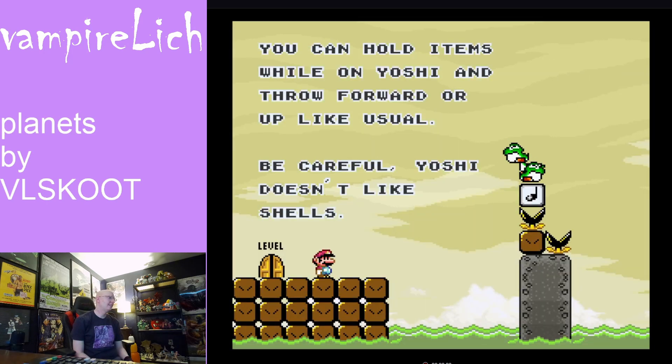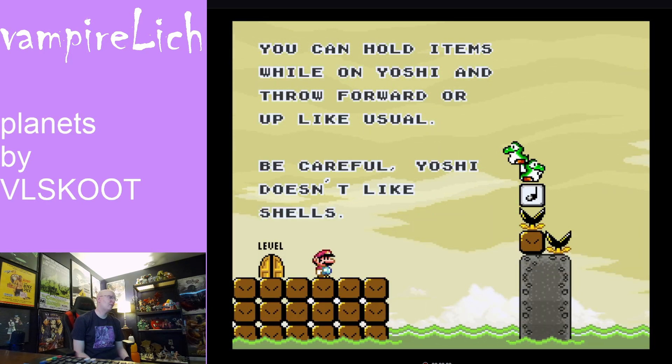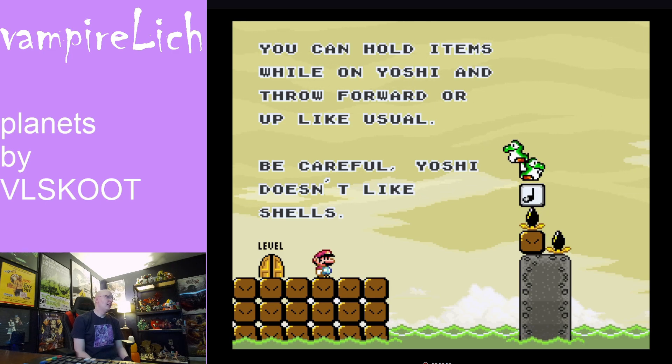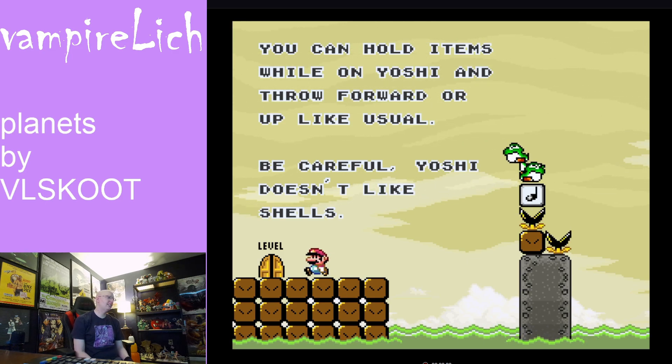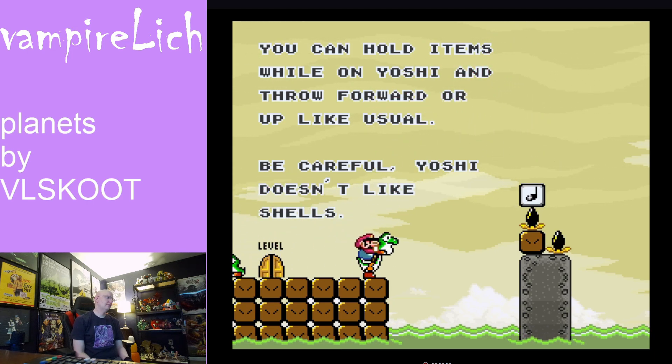You can hold items while on Yoshi and throw forward or up like usual. Be careful — Yoshi doesn't like shells. Interesting.